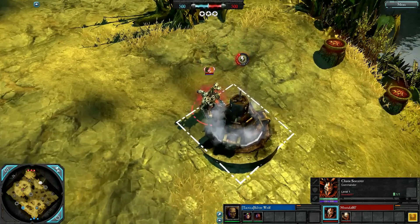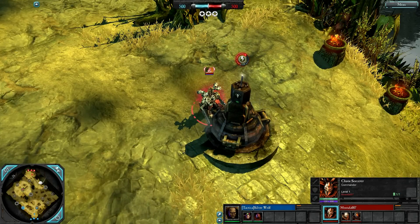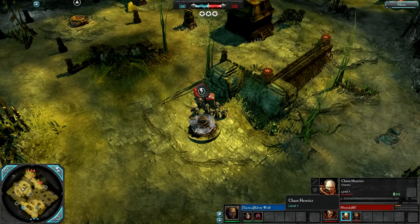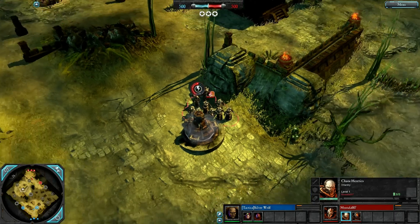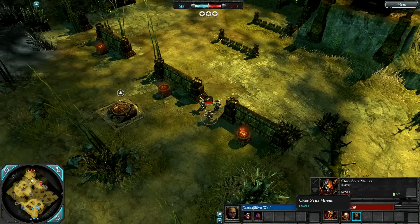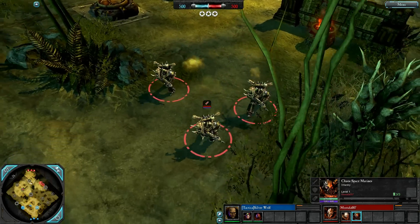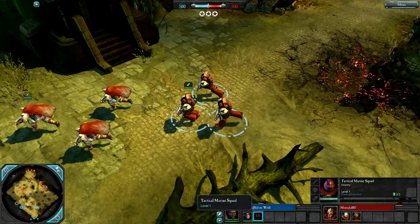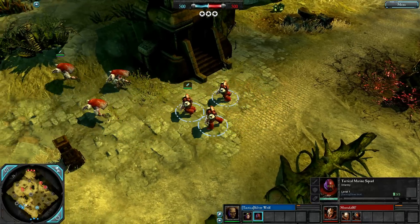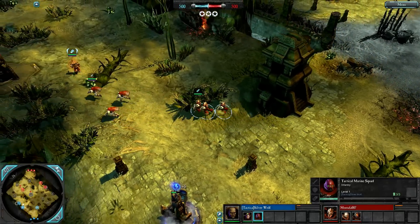On the red side we have Mustafar as the chaos sorcerer, an offensive disruptive hero. Chaos start with heretics, light infantry that start off in melee. Mustafar is going for chaos space marines to start off — heavy ranged infantry, though they are very good in melee for a ranged unit. Silver Wolf is going for loyalist tactical marines, also heavy ranged infantry.